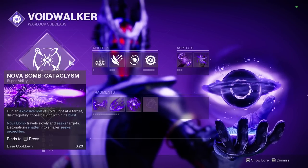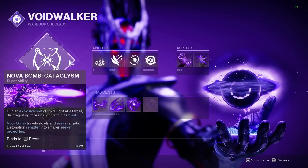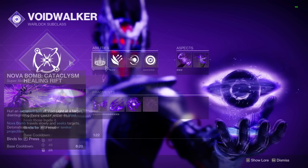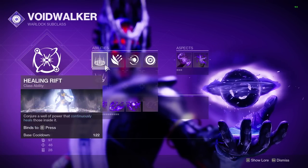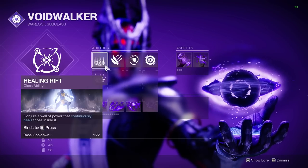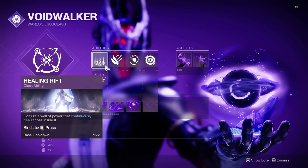Starting off the build for solo play, I generally like running Cataclysmic Nova Bomb. In a group setting, Vortex is usually a better option, especially against bosses. Healing Rift is what I run about 90% of the time, but we do have Devour with this build, so if you want the extra 20% damage increase from Empowering Rift, that works just as well.